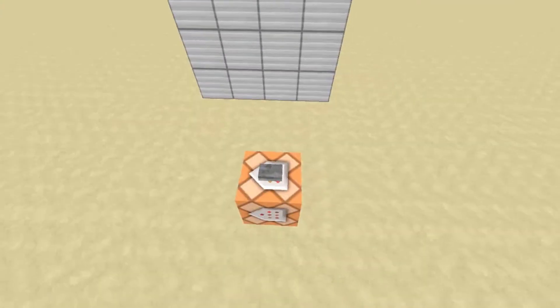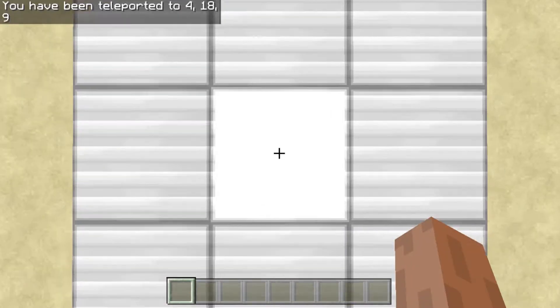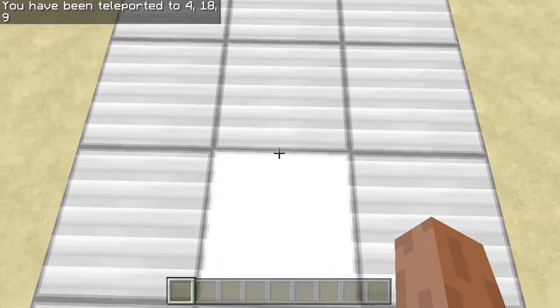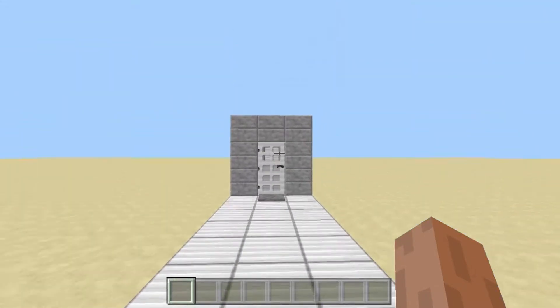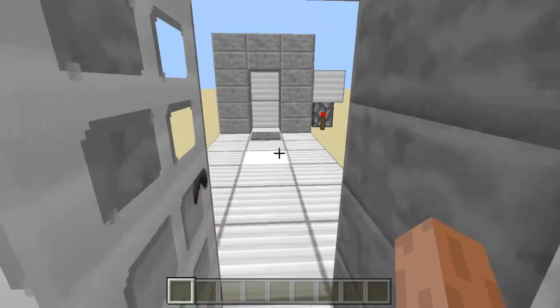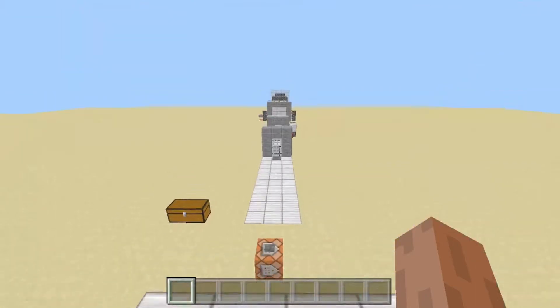So first off, you might notice this command block. All this does is teleport me right here. This just made it easier to get centered up and everything, instead of going in and trying to move just right. Of course, it all got messed up when I moved up and had to move to avoid hitting the frame of the store and everything. But, you know, we'll just ignore that.